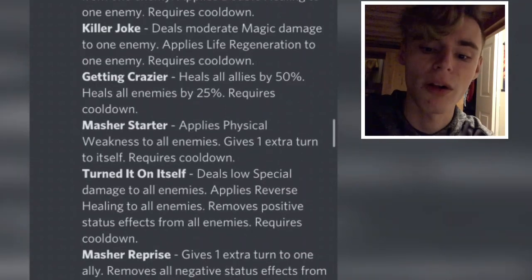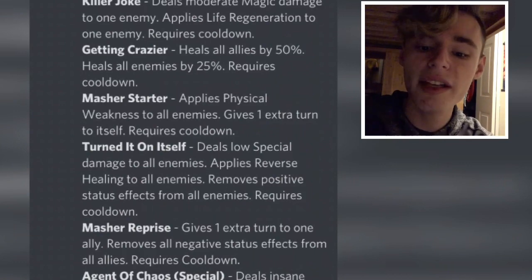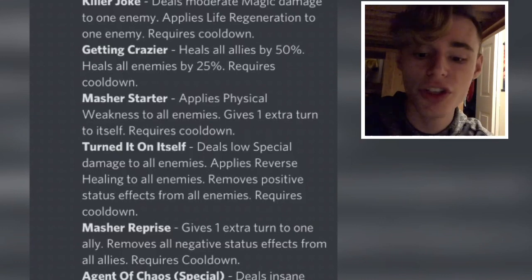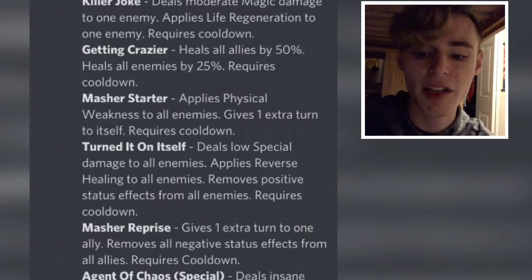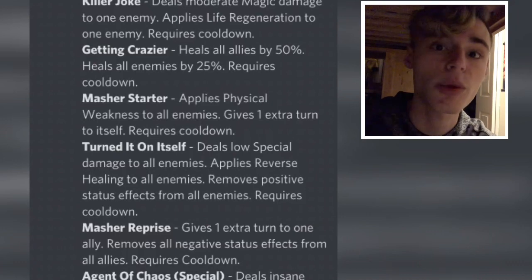The next move applies physical weakness to all enemies and gives one extra turn to itself, requires cooldown. That is just a really good move — it gives one extra turn to itself, and physical weakness, I've never really seen that before, but it'll make it so that the enemies are weak to physical moves, which is really cool.